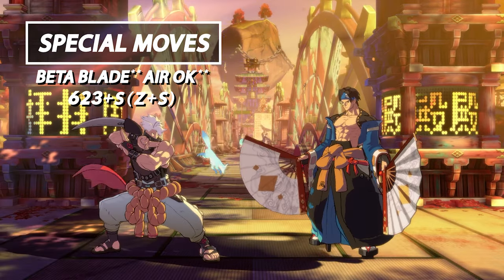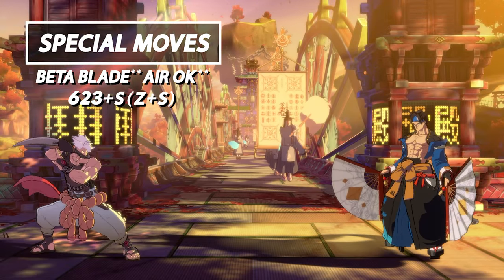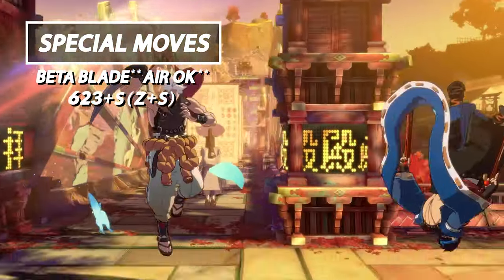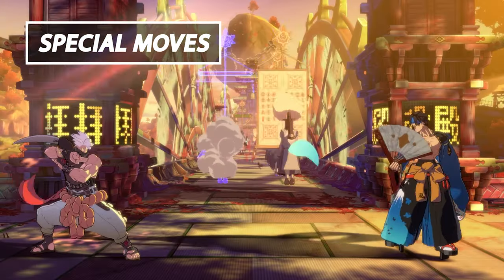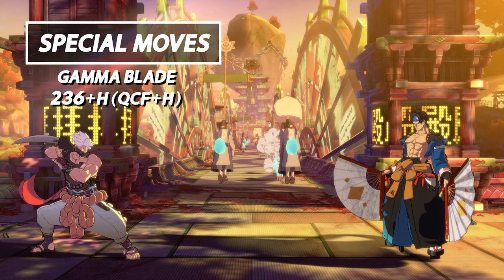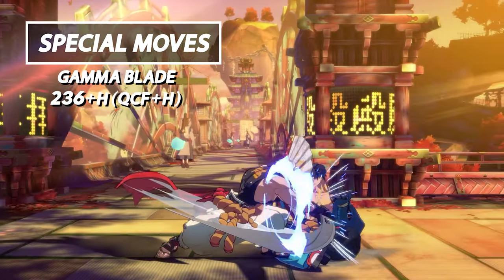Next we have Beta Blade. This is Chip's reversal option that is strike invincible. It can also be done in the air. Not too much to say here — this is just his DP option, use with caution.